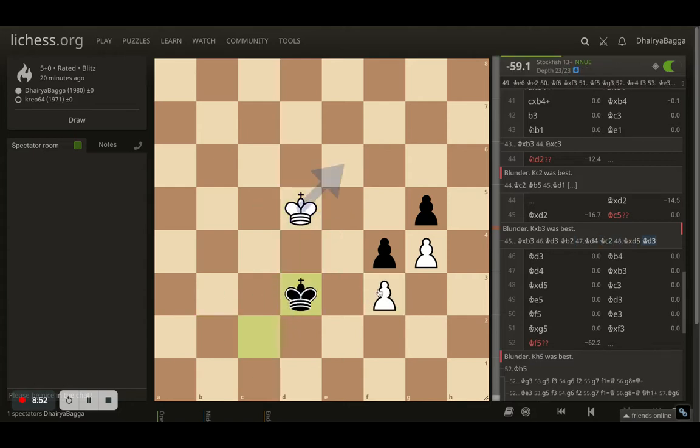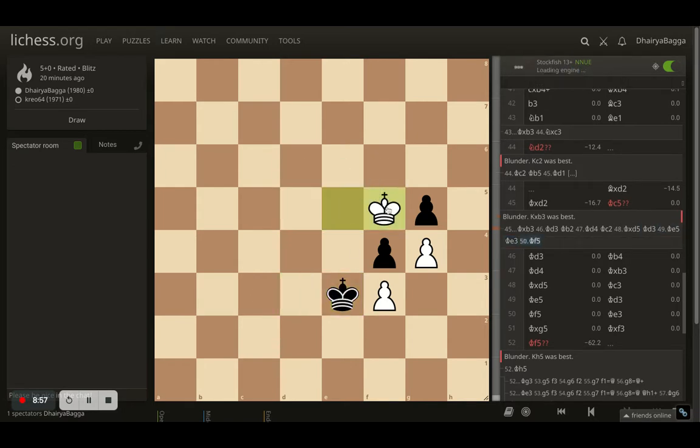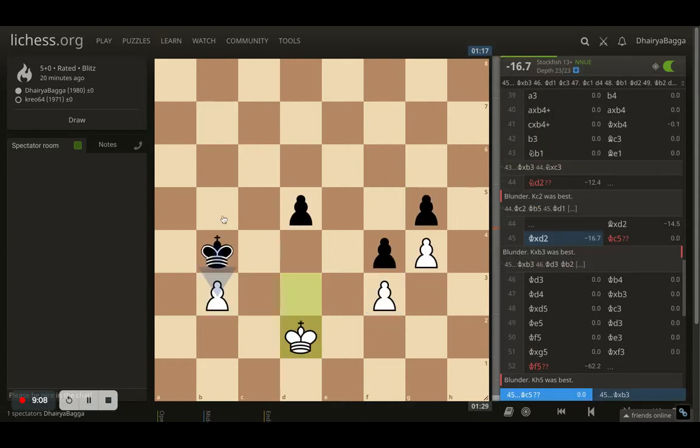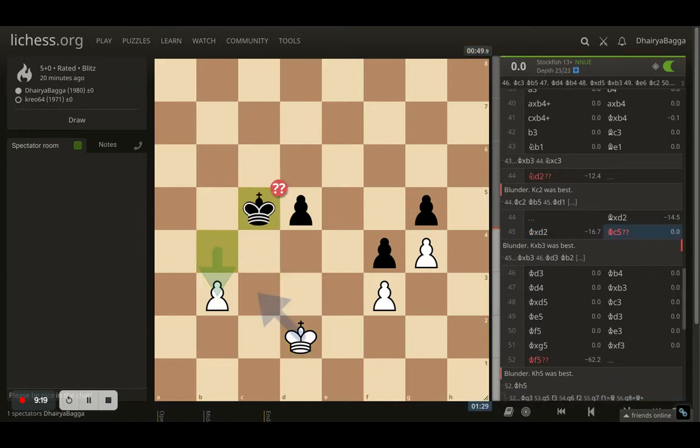The computer shows the opponent gets faster to my pawn and will be promoting earlier. If I go here, the opponent takes, I take, the opponent slides over and then pushes — and I'm late to promote to queen. I thought if the opponent takes my pawn I'd be faster to take that pawn and then take on g5 and win it. But the opponent thought the same, and went back with king to c5.